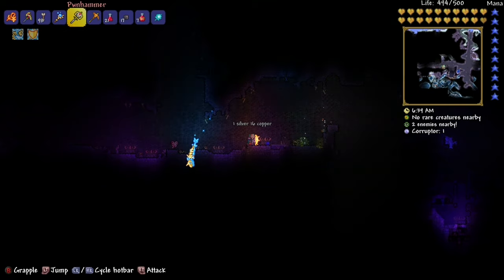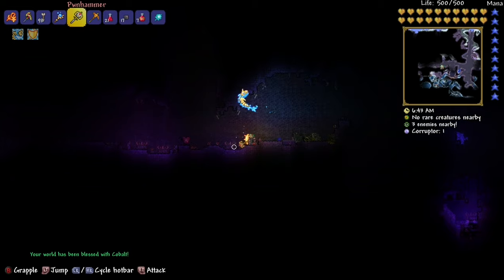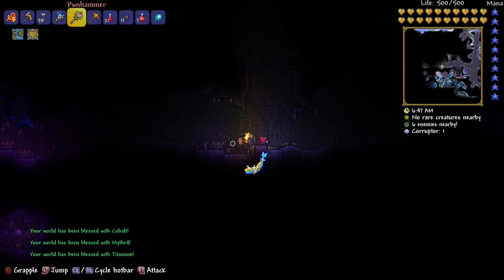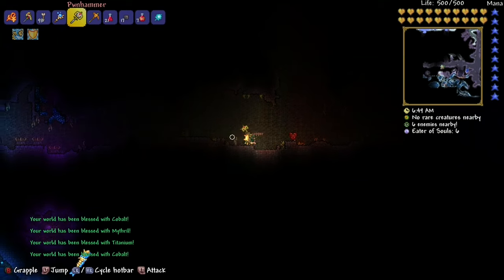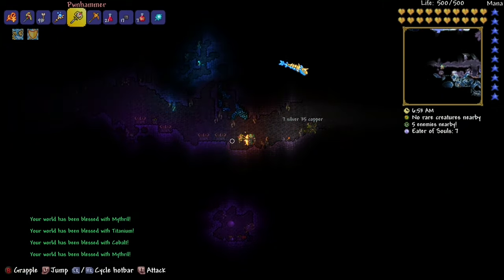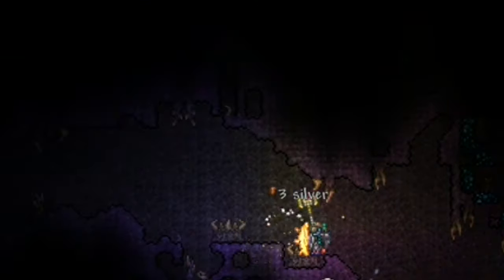After you kill the Wall of Flesh, you'll get a hammer — forgot the name of it, but it's in that box. You've got to go to the Corrupt biome or the Crimson biome and break these funny looking things. In the Corrupt biome, it's these purple things.